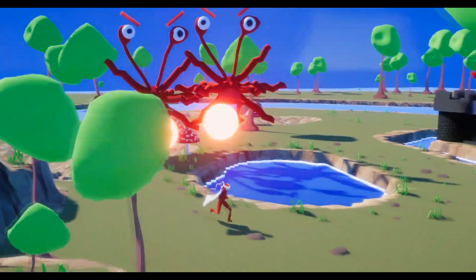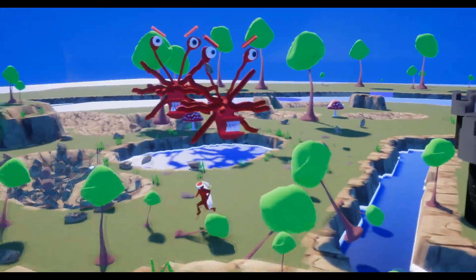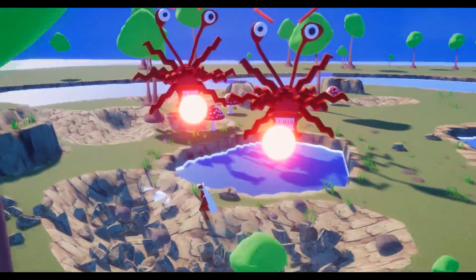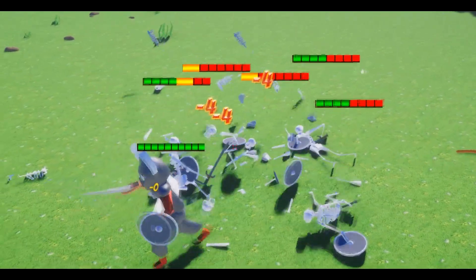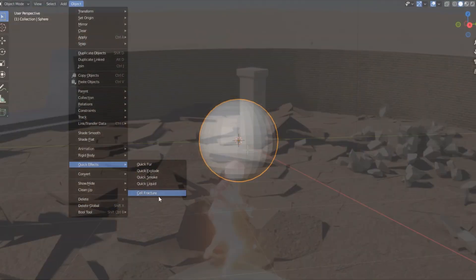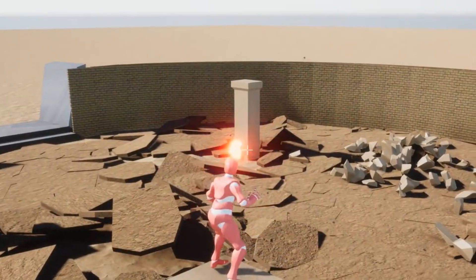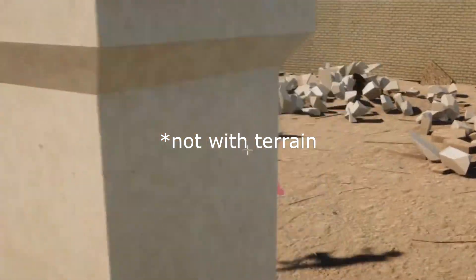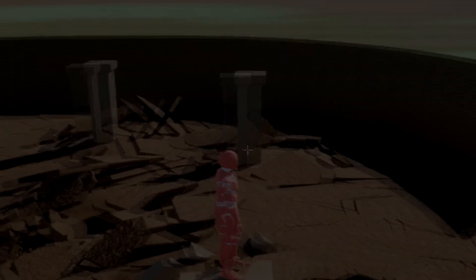One thing anime does really well is environmental storytelling. You can tell how powerful a character is based on how much the environment is destroyed around the fight. This is so much cooler than just spawning a hit text that displays a number. I started with the thing that I already knew how to do — destroy the models in Blender and then use the debris to create the effect. However, this would only work with 3D models and it didn't have the punch I was going for, so it was clear that some kind of voxel magic was required.